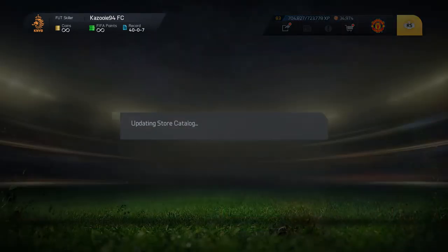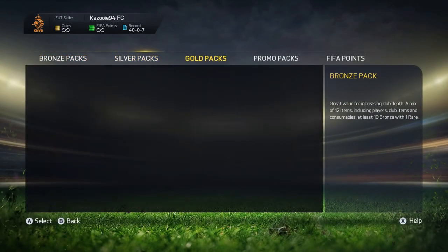Hey, what's up guys, it's Kazooie here and welcome to episode 18 of Skilling to Glory. We're going to start off by moving on to the store because in the previous episode we completed all the challenges with the Elton Skill Squad, which means we get to open 5 packs and we're also going to build a new squad around our new 5-star skiller. As you can see in the background, we're currently opening those packs.